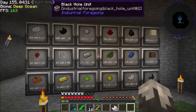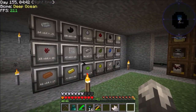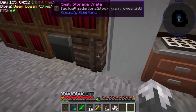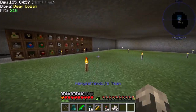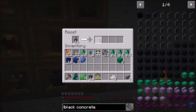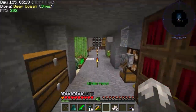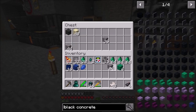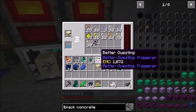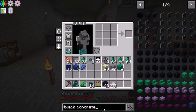Let's get some black dye. I have not made the black chicken yet — wait, I do have a black chicken! I don't know why I didn't put them in anything. We'll just throw them in one of these right quick and get all the ink we need. That should work for the moment. Some gravel and some sand — black concrete powder. There we go. Now let's see if we can find this hydrator.